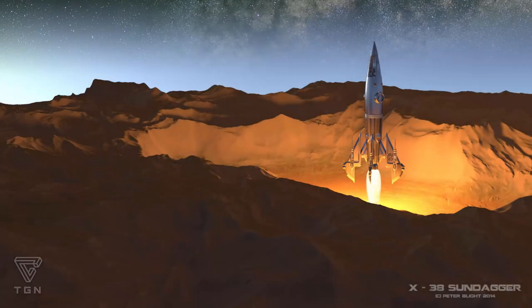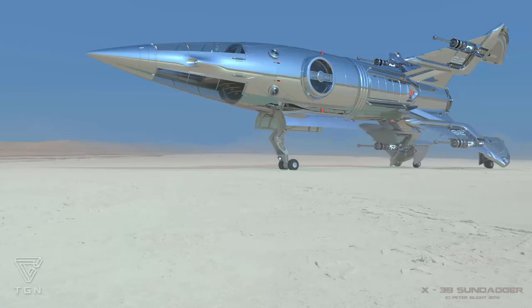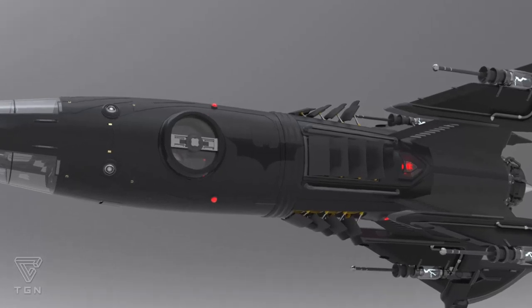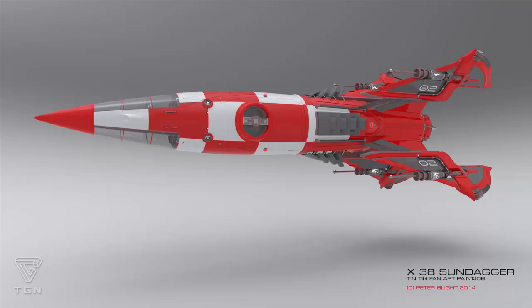The X-38 Sun Dagger is another design from Chmi. Talk about retro — it even has a Batman paint option. I love these paint shops. The fact that it even has the standard docking ring from Star Citizen integrated into the retro design just makes me laugh. I love it.